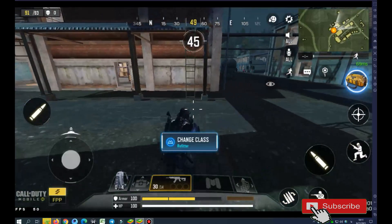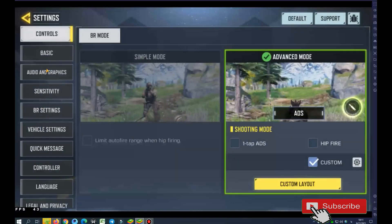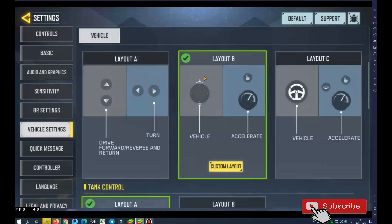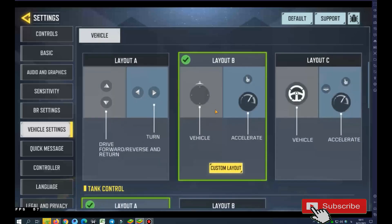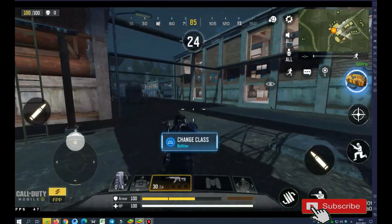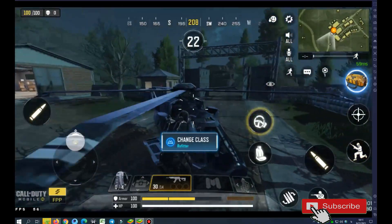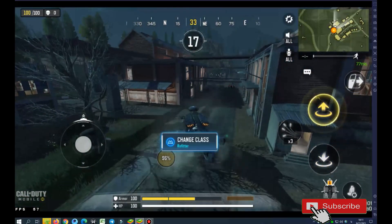Now for a vehicle, you must do this option again. Open your settings, select vehicle settings, and set it to Layout B — like me, Layout B. And we are working fine.